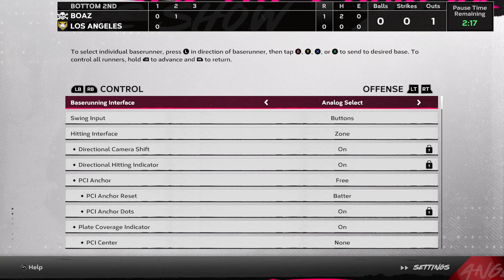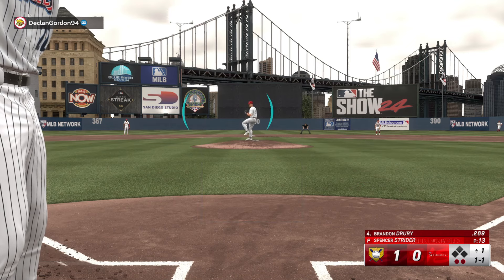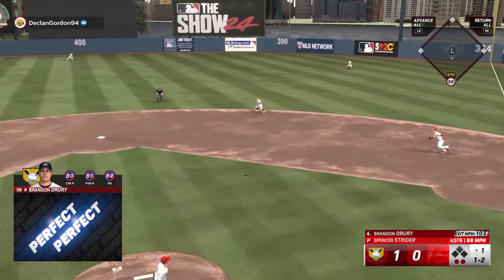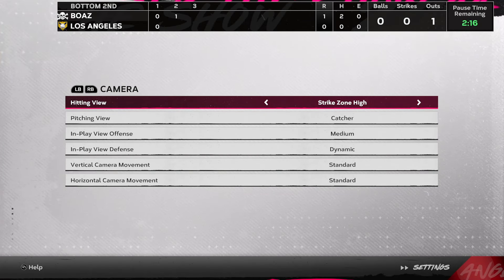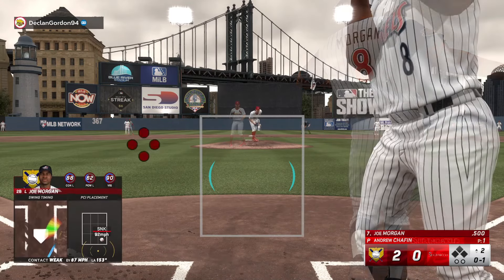Next up we have Settings. I'm not going to go too in depth because it's very subjective. I'd recommend hitting Interface on Zone, and make sure you guys have nothing in the middle of your PCI. When it says PCI Center, I like putting it on None — as you can see right here, you can see the ball a lot better. When you guys have those diamonds or circles in the middle, it sometimes blocks the ball and makes it harder to hit. I also put my PCI Anchor on Free, which puts your PCI higher or lower depending on anchor position. For hitting view, I use Strike Zone High and mix in Strike Zone — any of the Strike Zones are very good. Make sure you guys switch to one of those; you need a good view to hit.